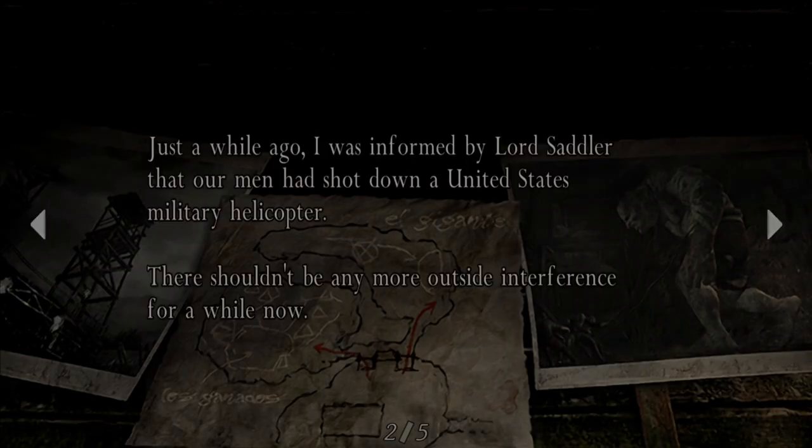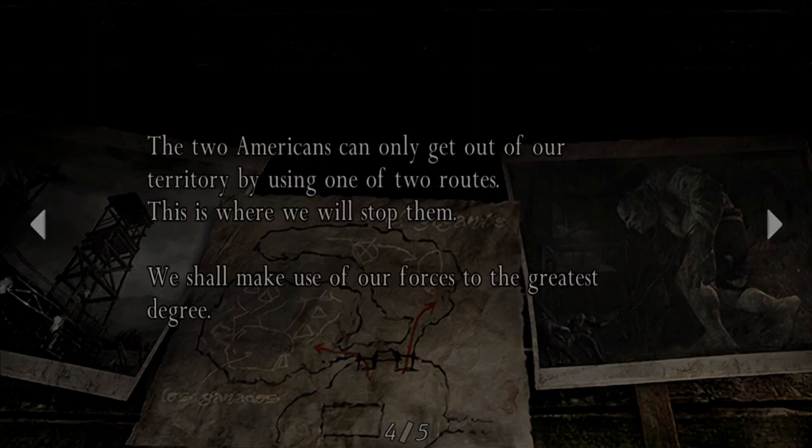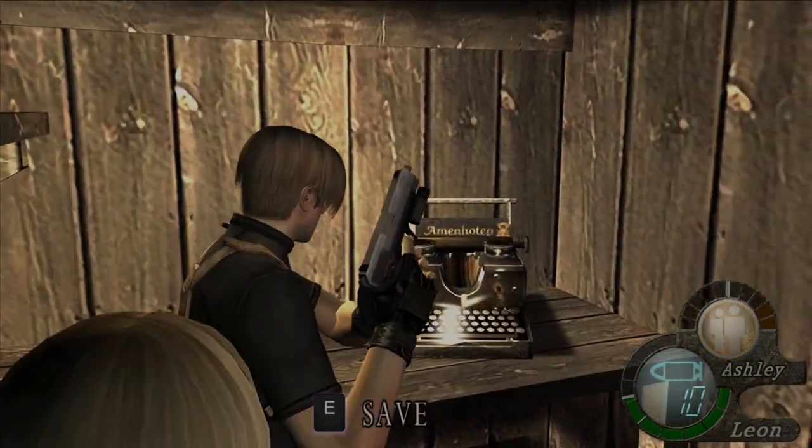Just a while ago I was informed by Lord Sadler that our men had shot down a United States military helicopter. There shouldn't be any more outside interference for a while. Unless the United States government determines who the traitor is, they can only initiate very small covert operations. We must recapture the girl. The two Americans can only get out by using one of two routes — this is where we will stop them. We'll deploy Granados on one route, and leave the other to El Durante. Whichever route they take, the agent will never leave alive — not with the girl, at least. Well, or so you think.